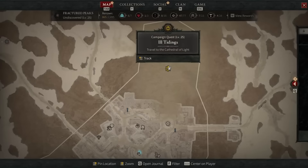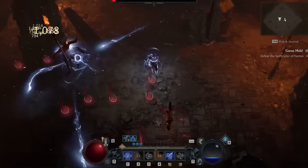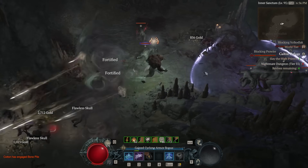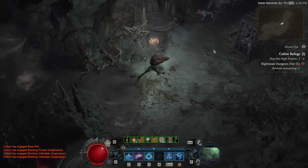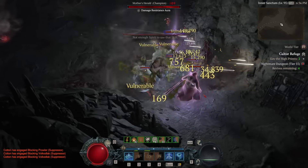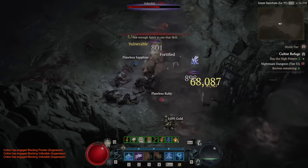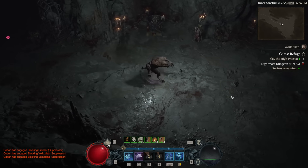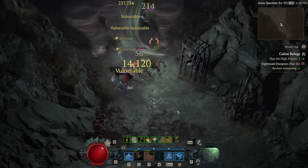Past that, there are the Altars of Lilith. These are a pretty tedious activity, clearly meant to be more of a collectible mechanic as they're just sort of littered around the map - tons of them, and generally not close to each other. Essentially just a reward for exploration, but interacting with each one gives you a permanent stat bonus, which obviously makes a pretty big difference. They also give you renown, which is another avenue to power through bonus skill points, paragon points, as well as extra max potions for your character. Your progress with these will carry over to seasonal characters, so if you've avoided collecting all the altars, now is a really good time to do it.